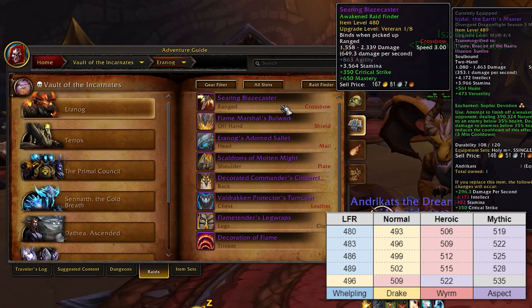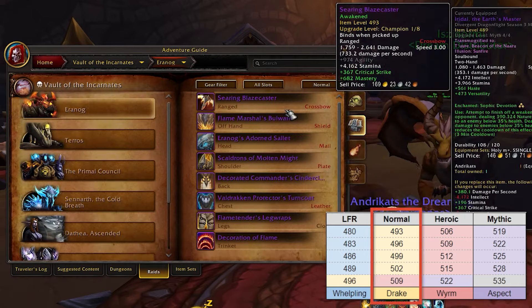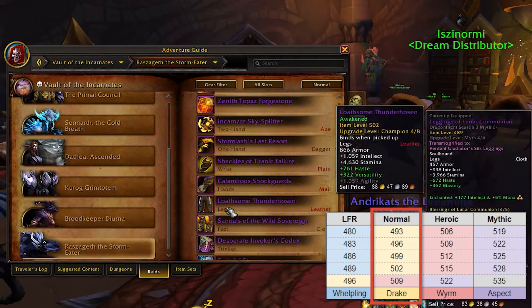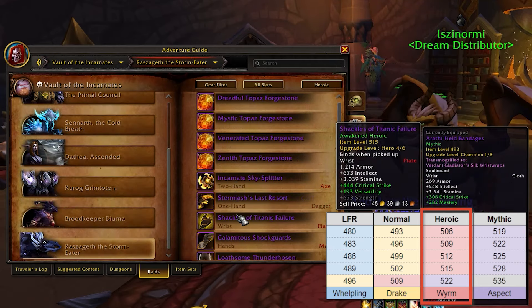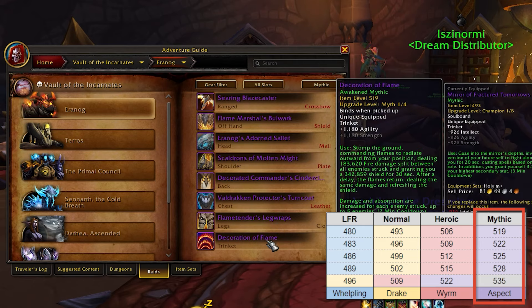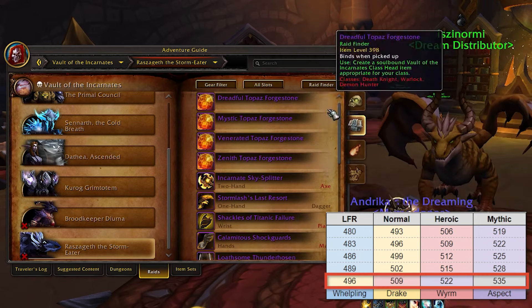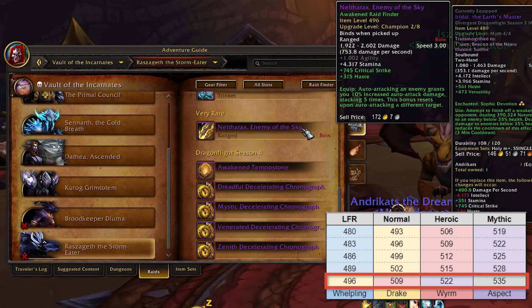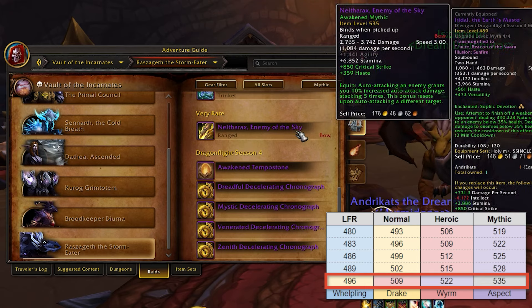Let's take a closer look at the loot tables. In LFR, the loot table is 480 to 489. Normal raid offers gear from 493 to 502, while heroic difficulty provides loot from 506 to 515. Mythic bosses will yield the highest loot available, ranging from 519 to 528. Additionally, you can find some very rare pieces that are a few item levels higher — translating to 496 from LFR, 509 from Normal, 522 from Heroic, and up to 535 from end bosses on Mythic.